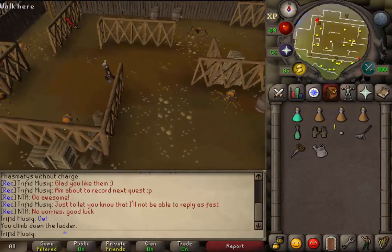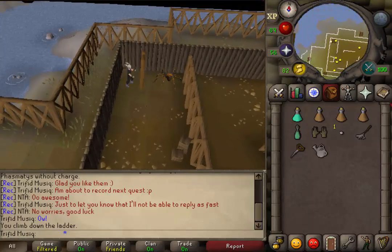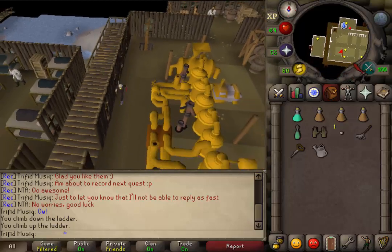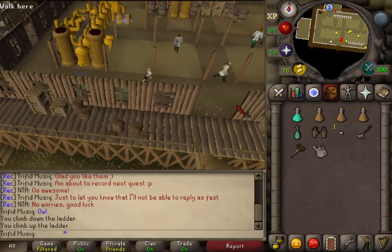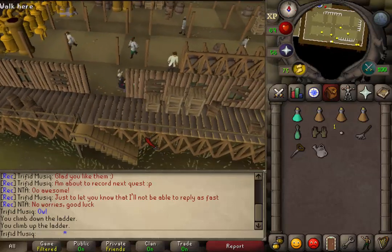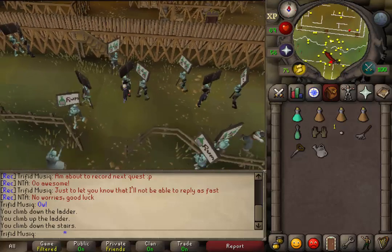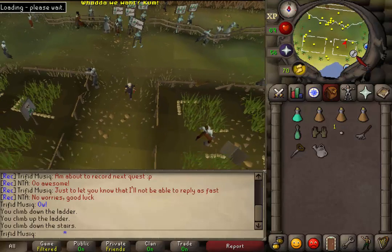Back in the northwestern corner, climb up the ladder. Next we will need to go south. South of this second floor there should be another ladder — climb down to go outside. From here go south through the opening of the fence, and from there go southeast to the farm patches.